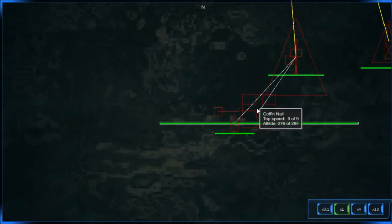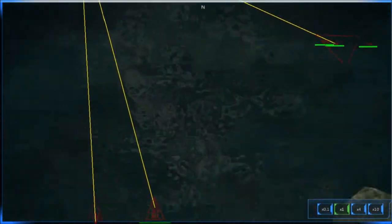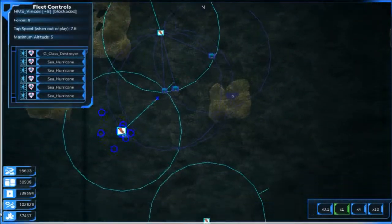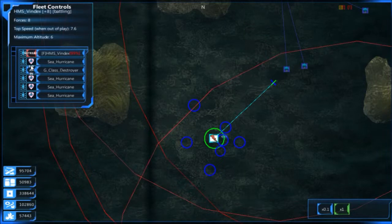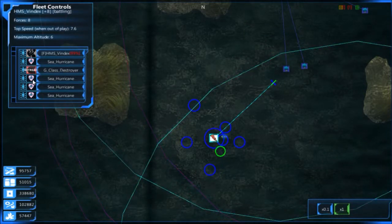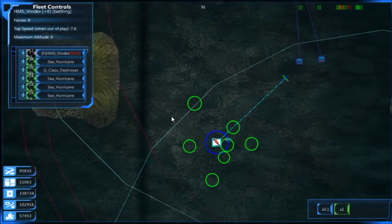Against us we have that one coffin there that causes all the pain, a Vanguard, an Atlas Retrofit and a Rewarder. Over here we have a Vanguard and another Vanguard. We can handle it - let's hope that I can spawn in all my Sea Hurricanes, but it looks like I can't have the Vindex on the battlefield right now.